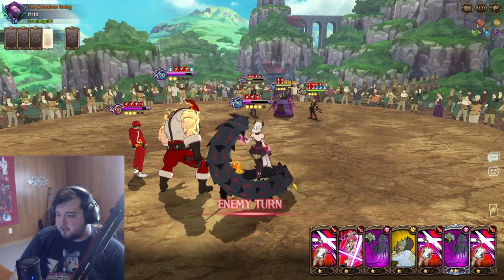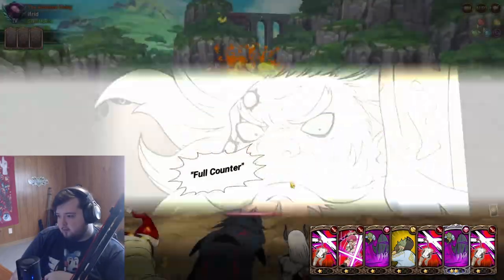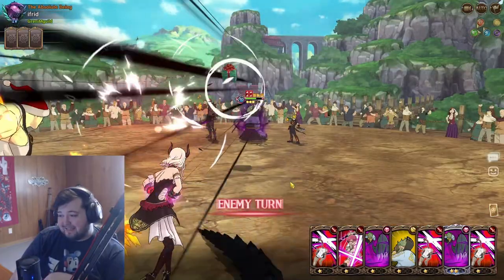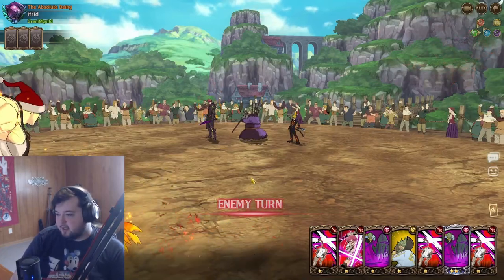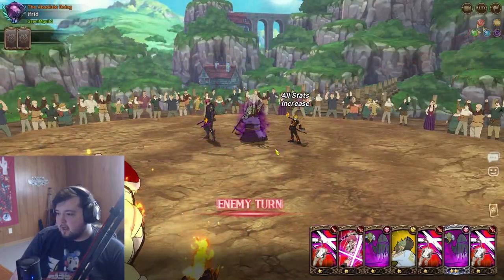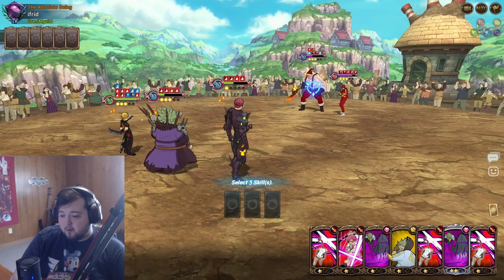We've got our taunt up. I don't know how this is going to go, but we'll see. Boom — decent counter, 79k is not bad at all. This is going to hurt. Nice, 129. She's dead now. 38k regen and he survives — we're gods. That was exactly what you want.